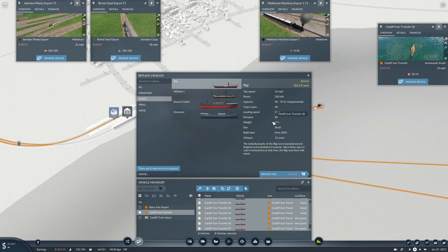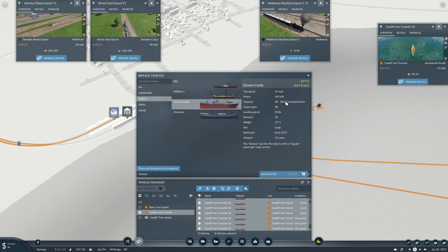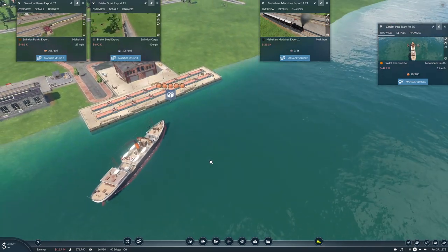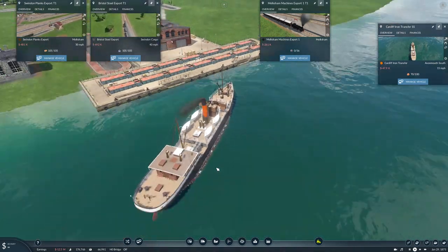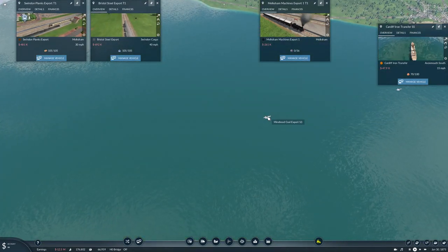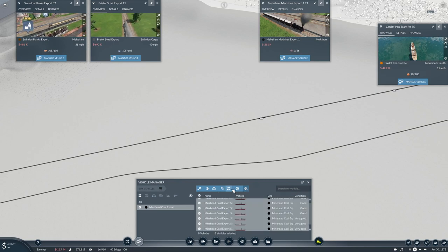We are currently running 16 miles an hour with a 70 wagon. This can't carry - that one's the same. This one can carry more! And it's the same speed. We're going to do it. Replace. There we go - bigger ships! Way bigger ships. And we'll do this line as well - manage, replace those for all of those.